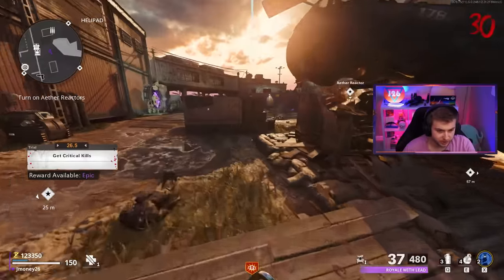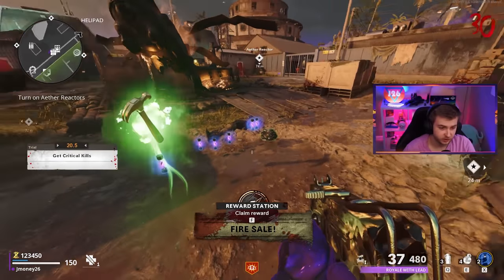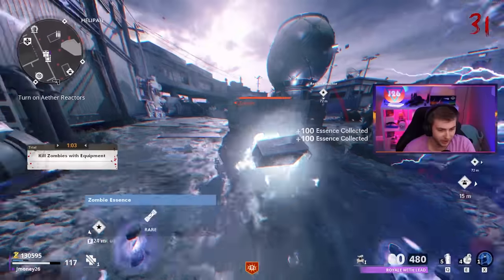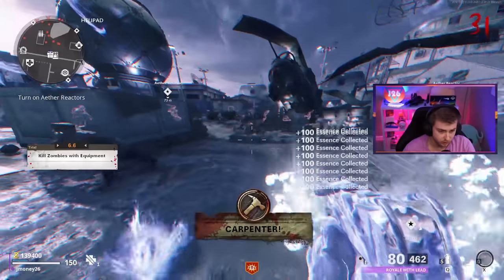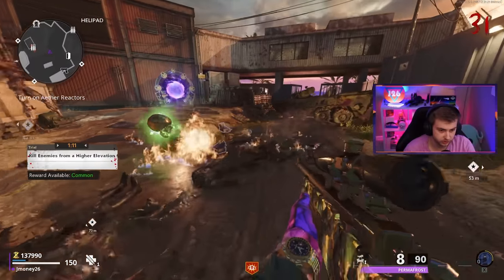Maybe I should switch it up - we've been getting terrible luck with legendary. Let's see what we get on epic. The Sai - we started with those. This is fucked up. Something good - the E-Tool? It's a good weapon, but I'm really not trying to use any melees right now. And this is a bad idea picking this up - I regret this. I want my AUG back, but it's gone.